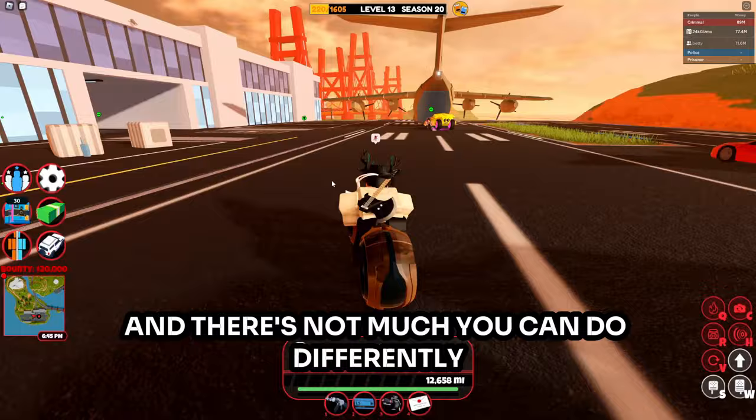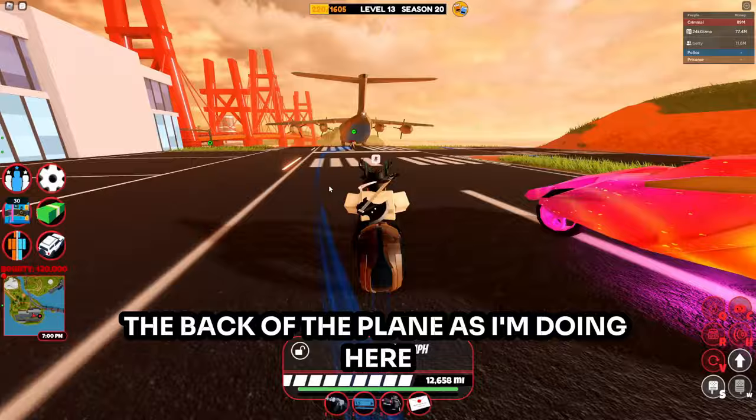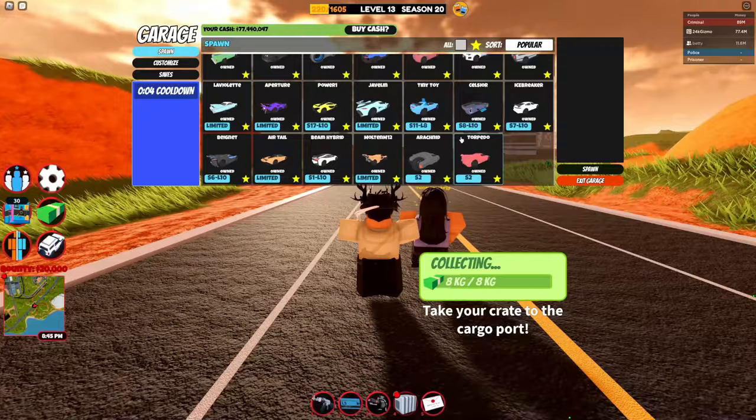The cargo plane is a really easy robbery — it's pretty basic and there's not much you can do differently. The only glitch is getting on it after the door is already closed. To do this, simply drive up to the back of the plane as I'm doing here and jump out. You can do it pretty late after the plane has taken off, but otherwise you just have to sit and wait.